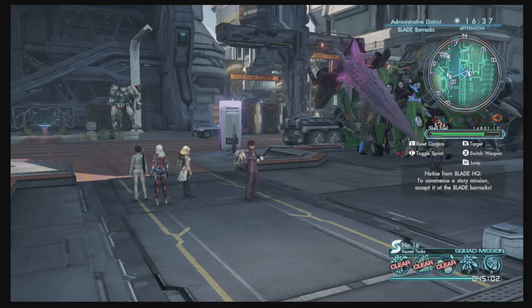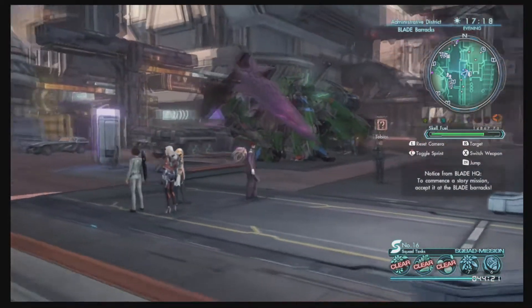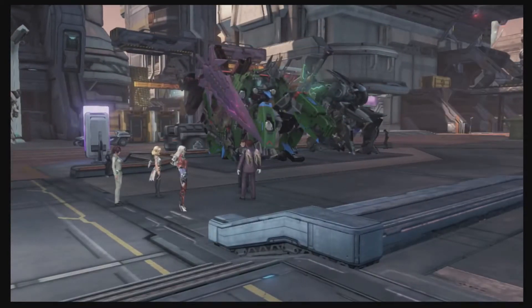Hello and welcome back to Cardio 60 plays Xenoblade Chronicles X. Last time we did the next Christy mission and learned about how she's trying to get her data points concerning the Frontier Nav after the white whale crashed and her losing most of her team. We also did the pathfinder court wins quest where we ran around Noctilum for a bit. This time we're probably heading back into some more things with this Tobias person — wonder who he is and where he's from.